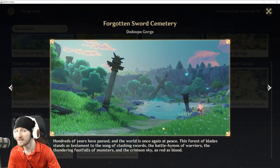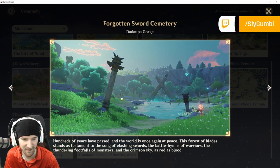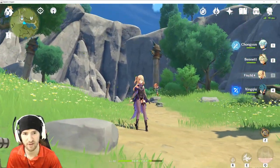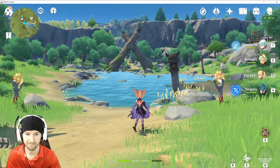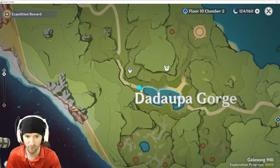Next we're going to Dadaupa Gorge, Forgotten Sword Cemetery. This one is located pretty much right here next to this rock on the pathway heading to the lake. Teleporter should be up on that ridge up there. You get your pathway here. For map reference, we're in right here.